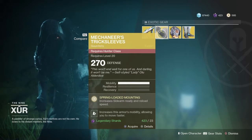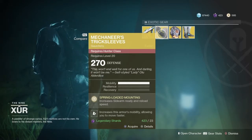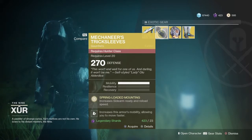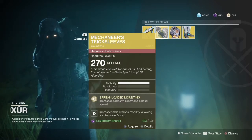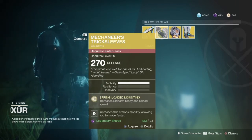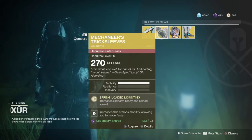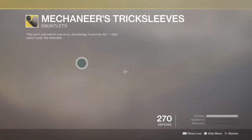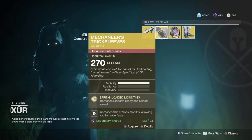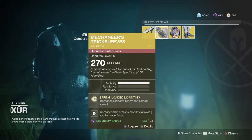The Mechaneers Tricksleeves — Hunter armor. Increased sidearm ready and reload speed. It's a bit specific to just sidearms. I know you can have them in the kinetic and energy, but don't really see too many people using sidearms. And it increases this armor's mobility, allowing you to move faster. It can have full mobility, or it can have 2 mobility and 1 resilience. But the perk does give you extra mobility, so you could potentially be fast as hell.